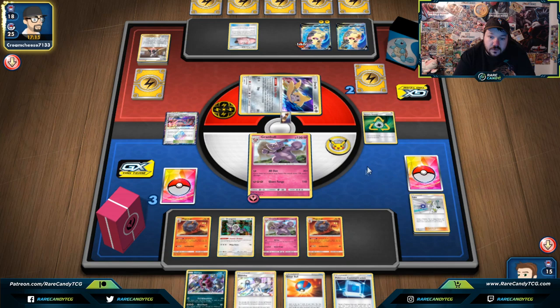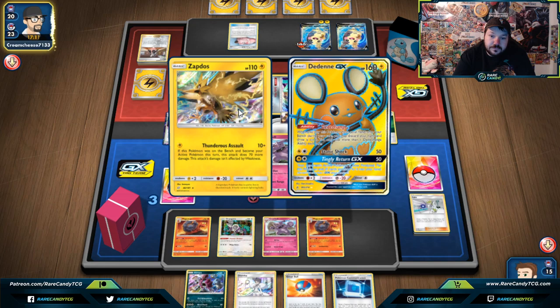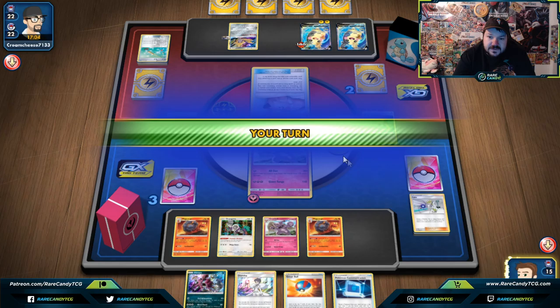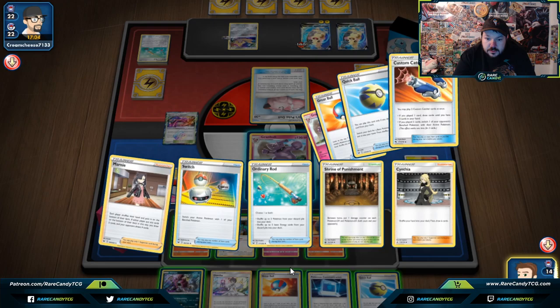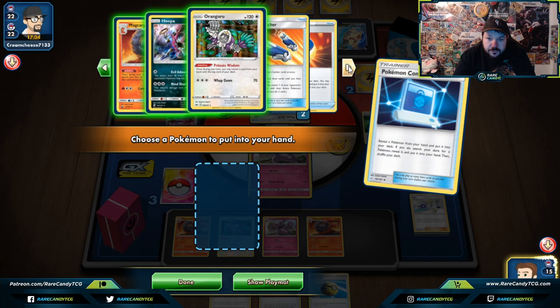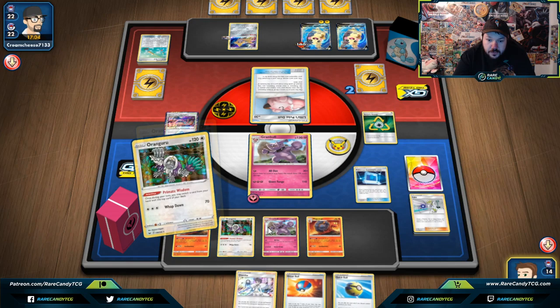Here I can actually manipulate every single card in my hand. Hopefully our opponent does not get an Energy. There's an Ordinary Rod, and they're probably getting back two Lightning Energies — that's what I thought. Hopefully our opponent just retreats into the Lillie's Poké Doll and passes, because this gives us our best chance to win the game. Let's go Pokémon Communication, putting back Hoopa, and at this point I'm going to grab a second Granbull.